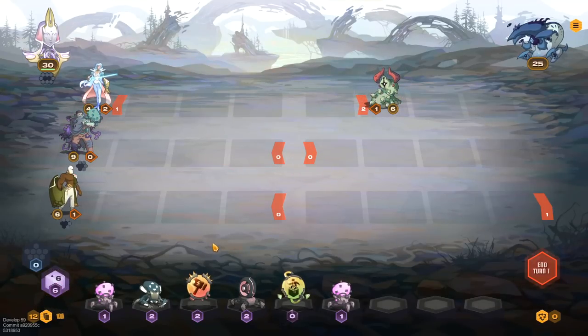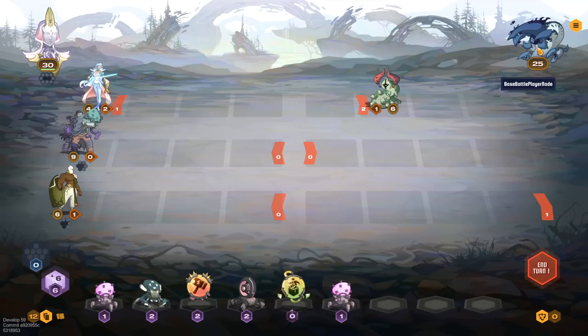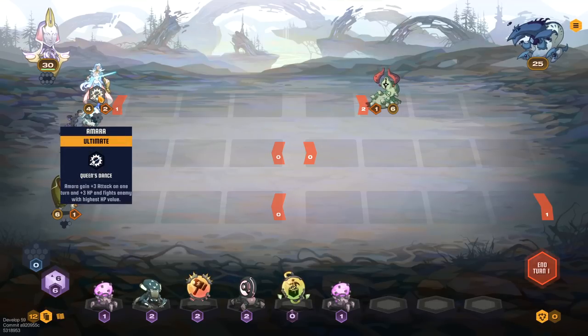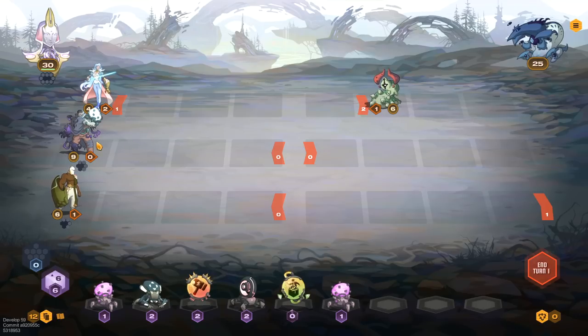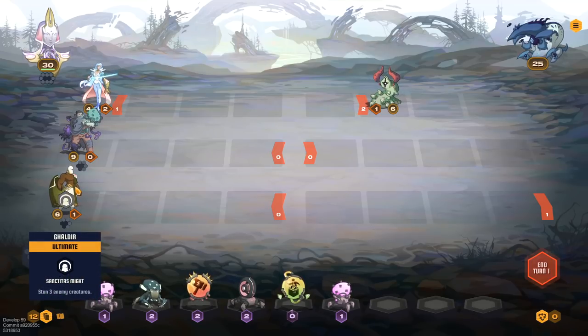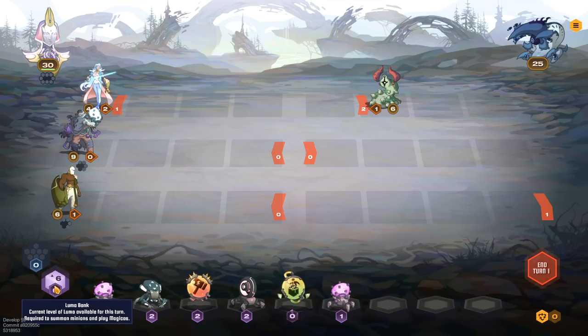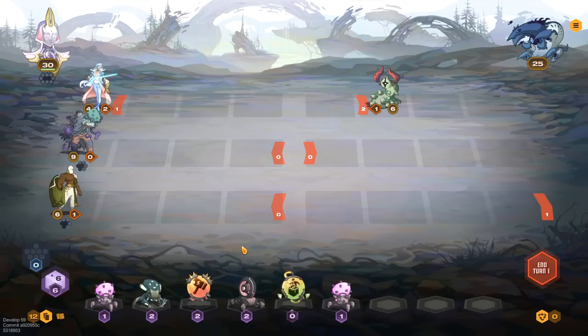Our first battle. This number here is how much damage this critter deals when we commence the turn; this is how much HP it has. If we get past a unit and hit the back line, we deal damage to their leader. The ultimate goal is to kill their leader, and their goal is to kill ours. She's got Queen's Dance — gain three attack and three HP and fights the enemy with the highest HP value in that column.